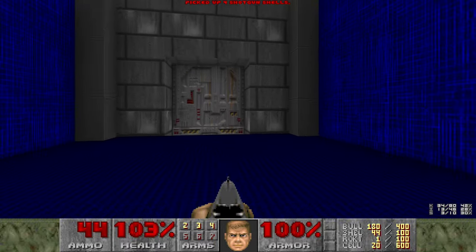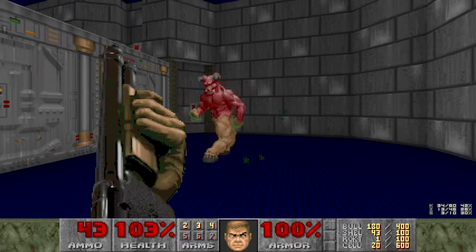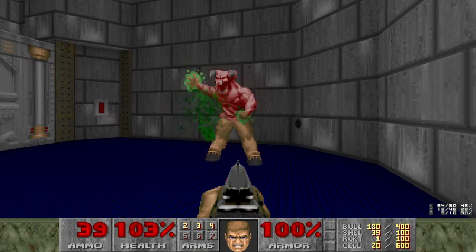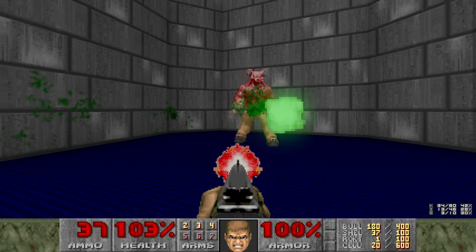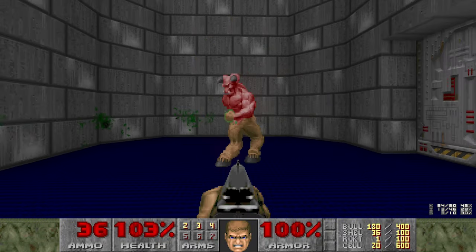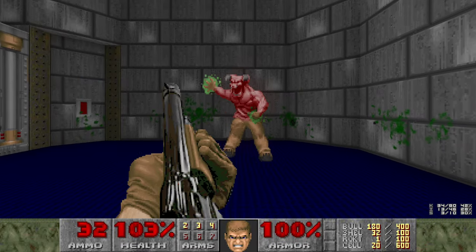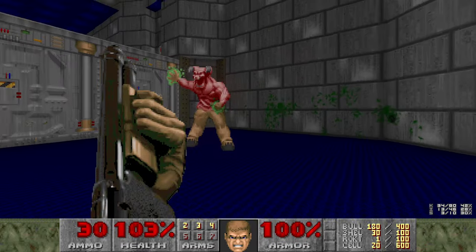Alrighty, let's continue by shotgunning a Baron. Another classic Doom-ism. This is a quote-unquote test of your dodging skills. Which I guess it suffices for that. But come on - is it really that hard to dodge a Baron? Just don't get close to him.